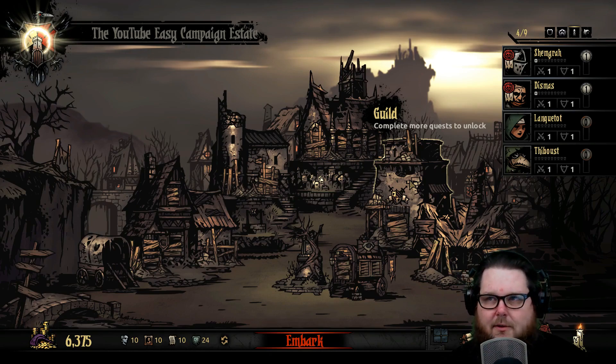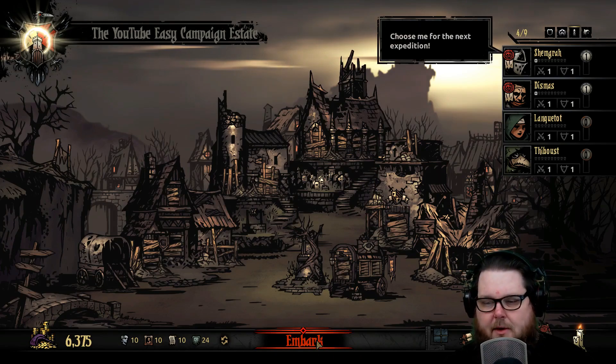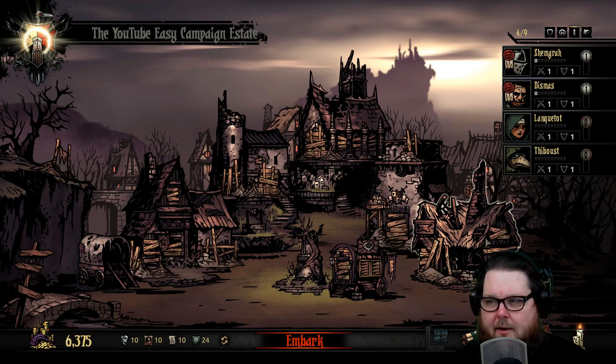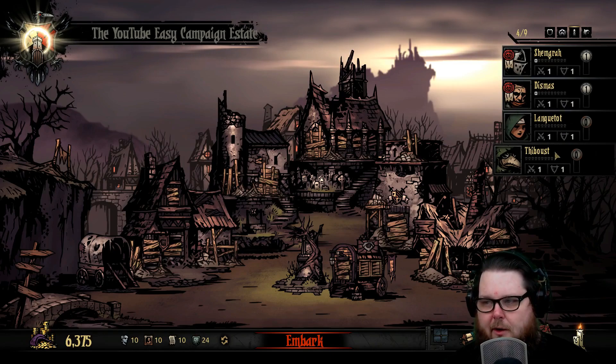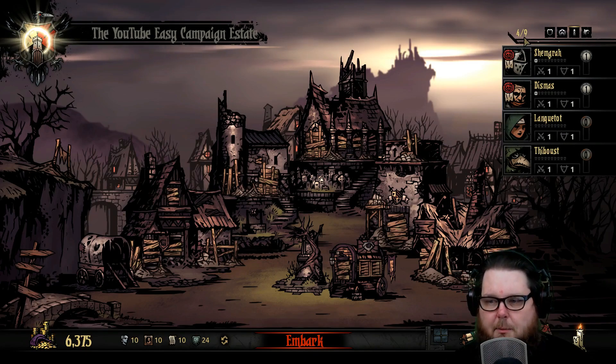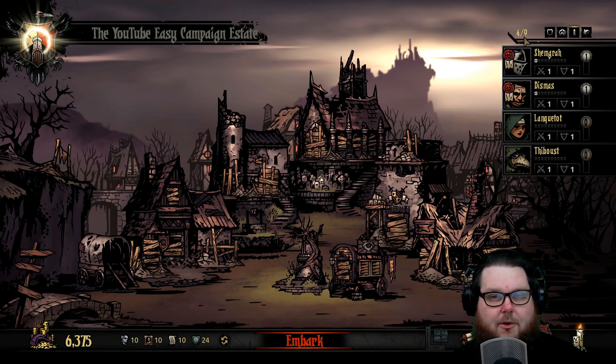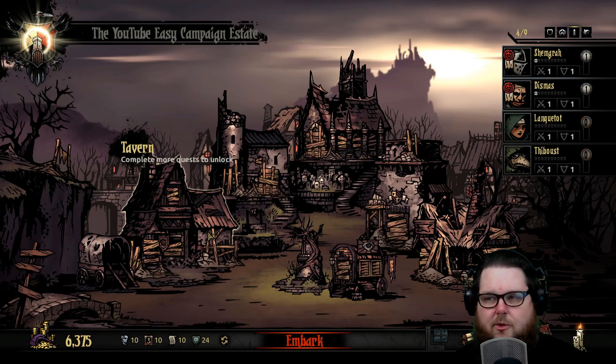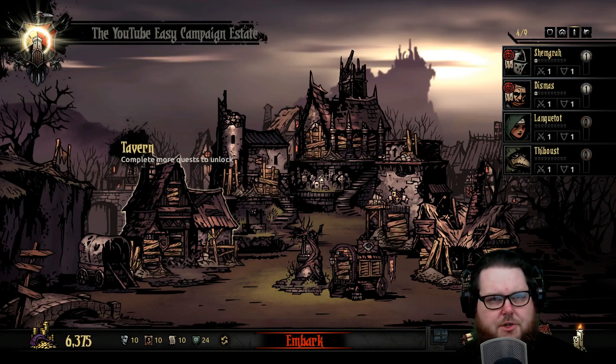Now that I've explained where I'm at, I'm going to go ahead and embark on a mission. Every time you embark on a mission, it takes pretty much a week. I have a roster of four characters right now and I can have a maximum of nine. Because of the stress mechanic, you're going to have a lot more than nine — I think up to 12 or 16. When you upgrade your stagecoach, which is a recruitment house, you can pick up more heroes and switch them out depending on what area you're exploring.